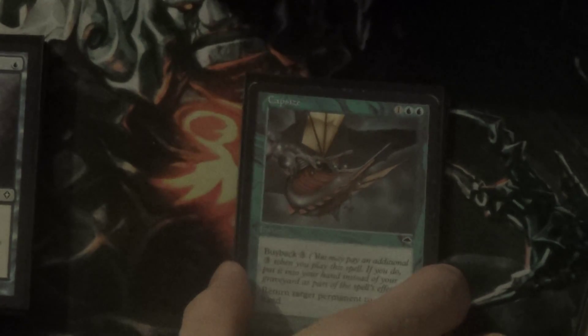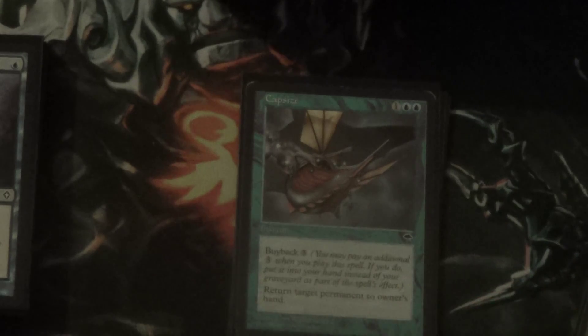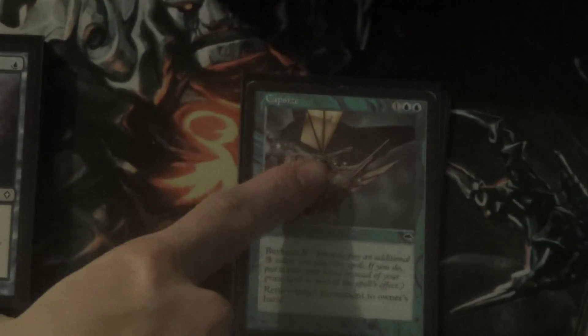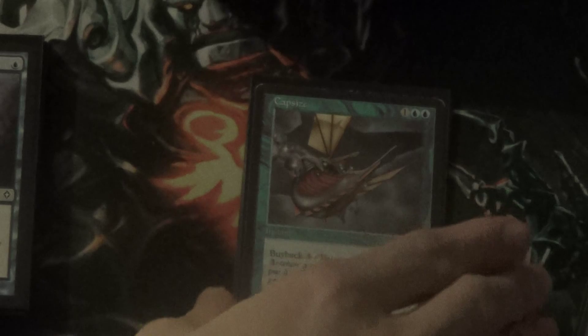And more removal that we have here: we have four copies of Diabolic Edict. It's very simple — your opponent sacrifices a creature. And it gets around hexproof. So a lot of control decks that run one win con — like a couple copies of Gurmag Angler — it's really good to get rid of those.